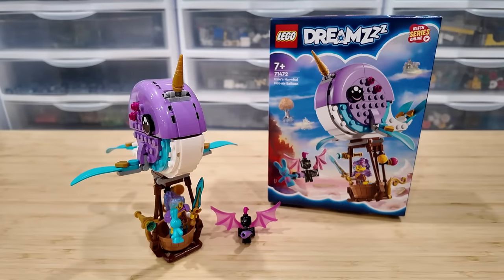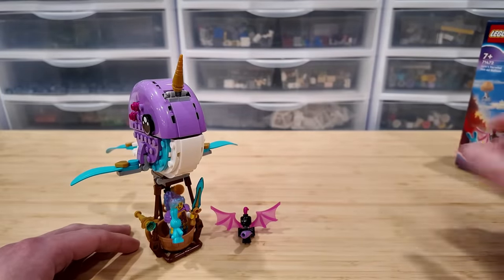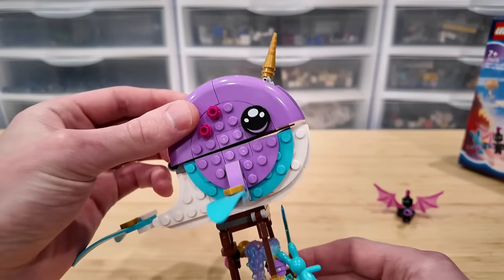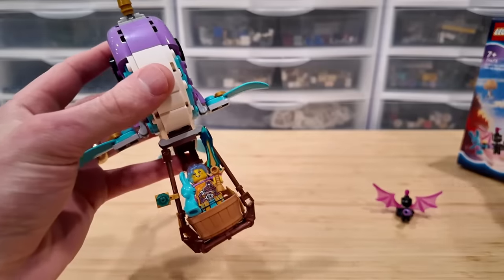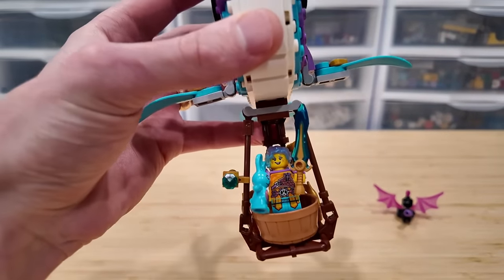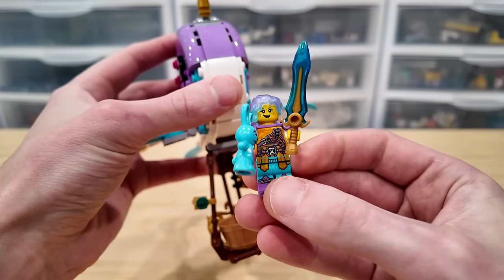You can't have Dreams without a narwhal hot air balloon! This one retails for $16 and has 156 pieces, and it is literally a narwhal hot air balloon — the narwhal can even open up. You can make the hot air balloon or an alternate chariot build shown on the back. The minifigure is really cool — I love her hair, her sword, the bunny rabbit, and the print detailing. Also comes with a little minion.